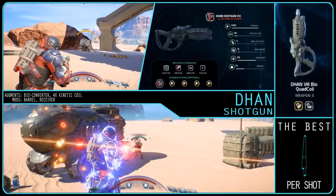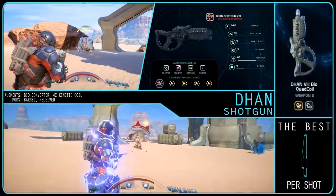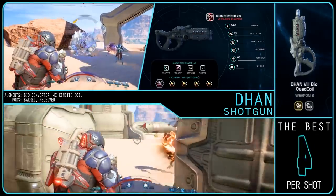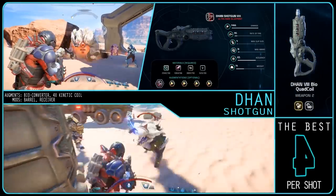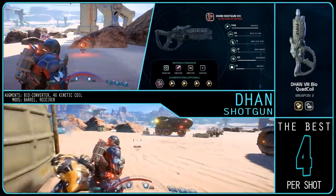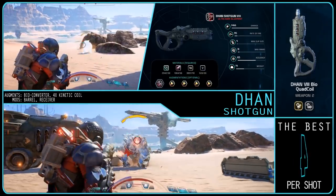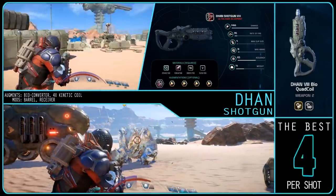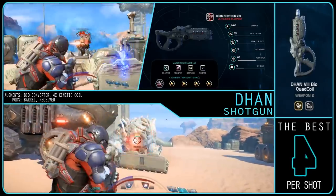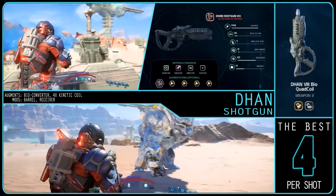The best per shot weapon is of course the Darn, but not in the previously mentioned build. Technically the highest build involves a single fire system augment, but it doesn't improve the per shot damage enough to warrant the crazy minus 50% rate of fire drop — it destroys the DPS. The good balance point for per shot and DPS is the vanilla build, which consists of a Bio Converter and 4 Kinetic Coils. This is the build that demolishes an Ascendant in a single bout. For mods you'll want the standard Barrel and Receiver.